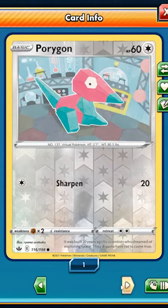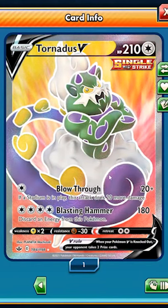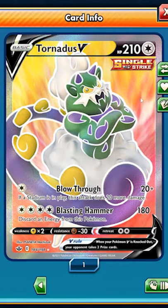New card — Reverse Holographic Porygon, lovely — followed by a Tornadus V card. What a terrifying boy with his weird little wind tendrils.